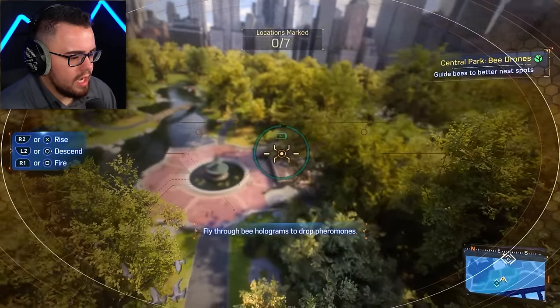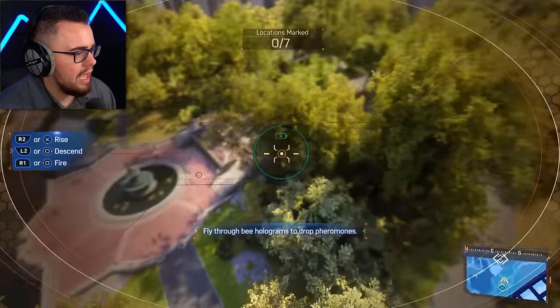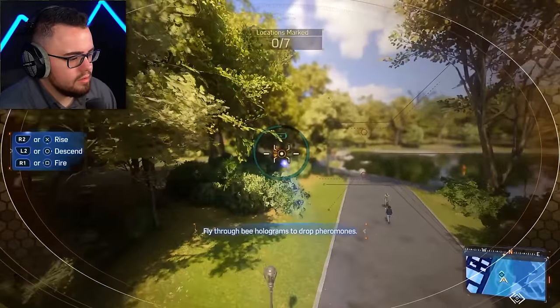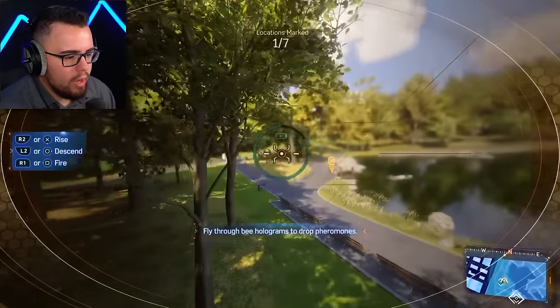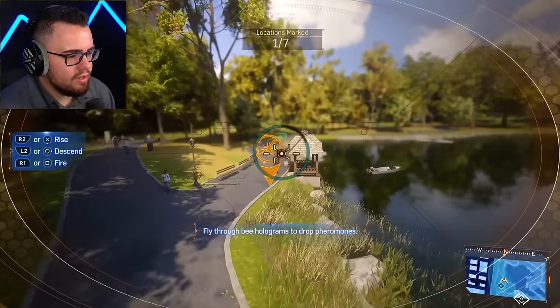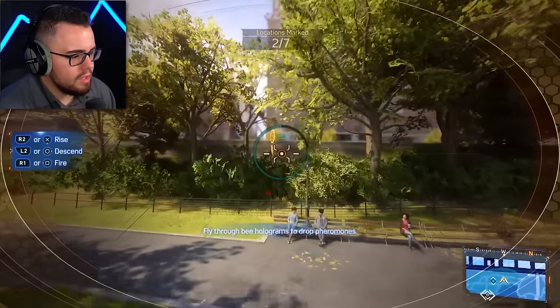Now we're doing things I didn't know we were gonna do — looking for flags. Am I supposed to shoot through them or fly through them? I gotta get seven of those. Easy peasy — we're doing the small stuff so we can get suits.